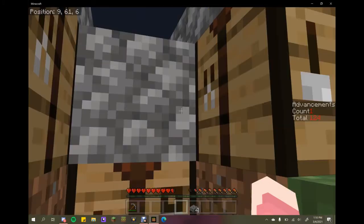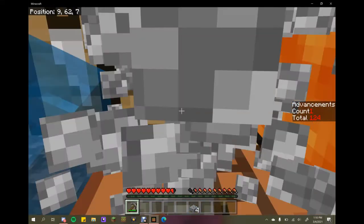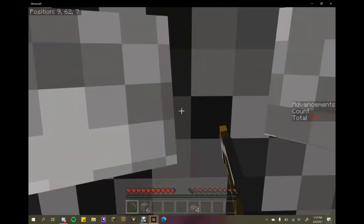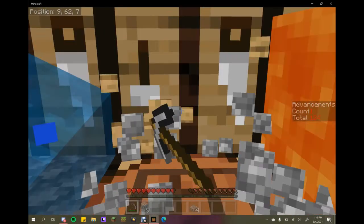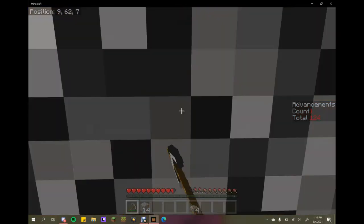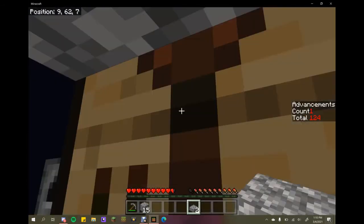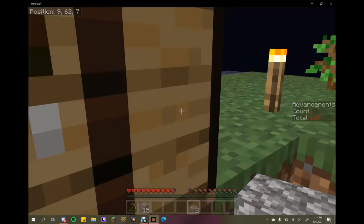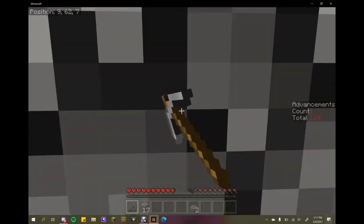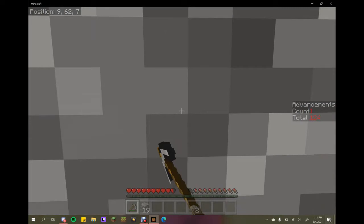I kind of left it like this because it seems to work fairly well for mining up cobble. Since I don't have string yet or sheep to make a bed, I'll probably need to make some place where I can hide from phantoms but still get out. I think I'll just go ahead and mine up some more cobble because we're certainly going to need it.